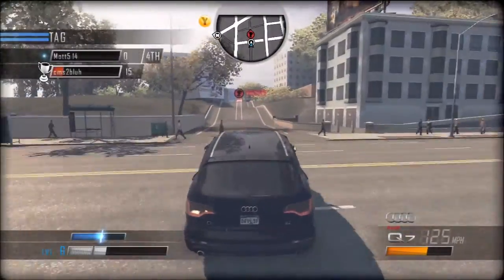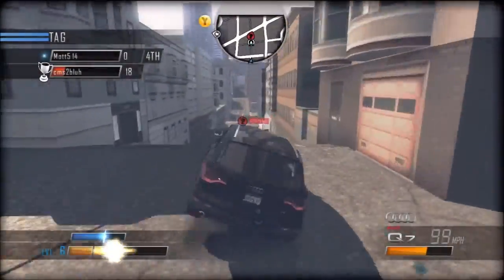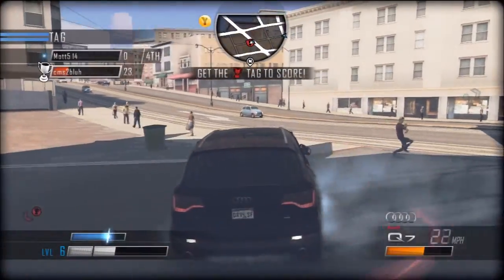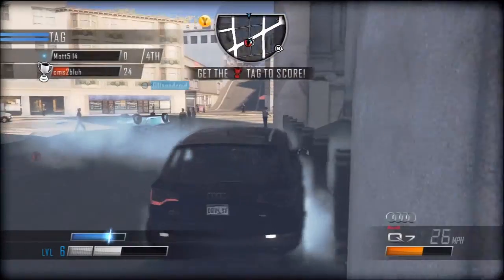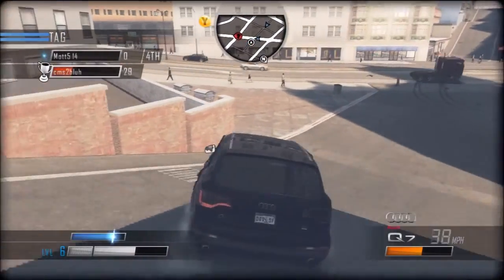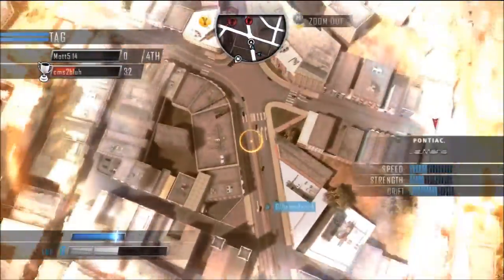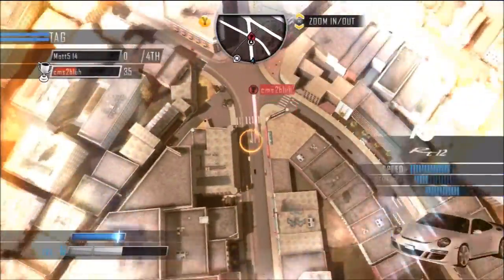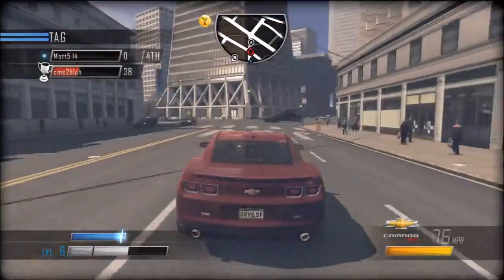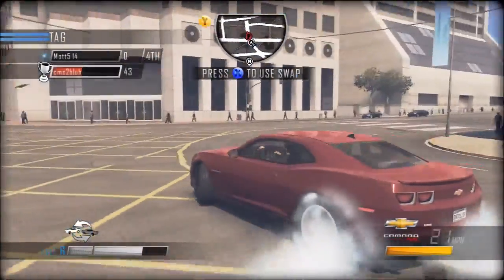Rapid shift doesn't actually work. I shift out of my car and then I hit the rapid shift button and it took me near where the tag car was and kind of showed me, hey, here it is — there's the tag car. Go get him. But there wasn't any. Also, there's no boost at all, period.